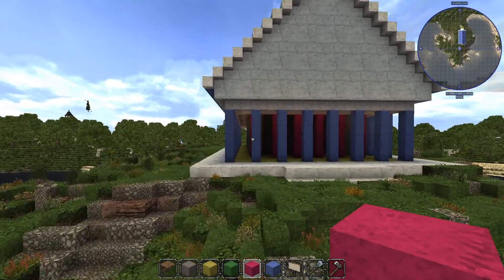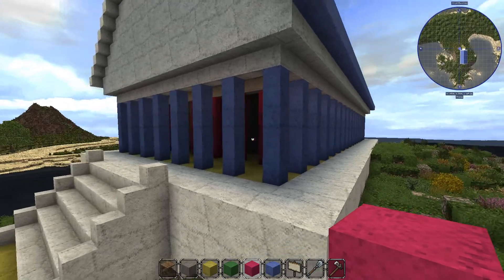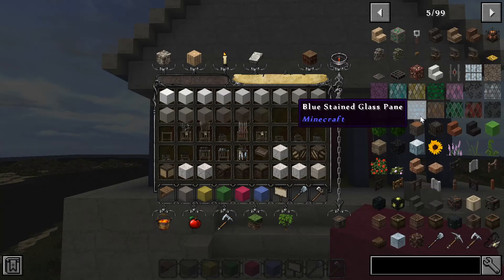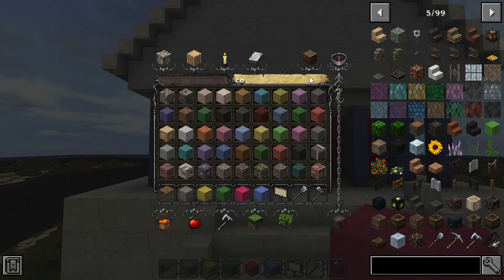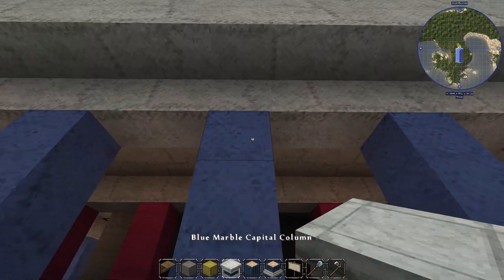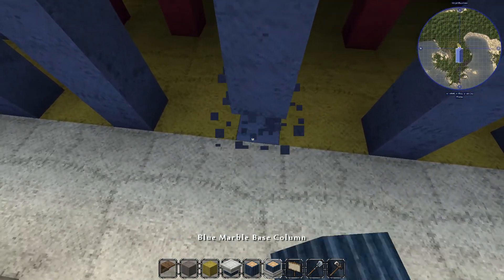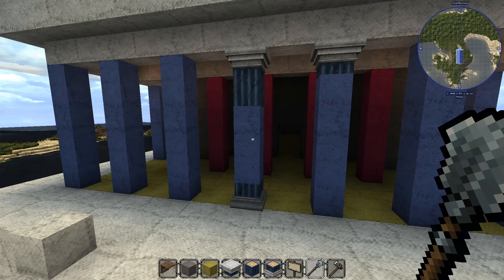So here we have the Parthenon-inspired looking temple. These blue wool columns — I know they look really snazzy — but they are going to be columns. If you've never used the Conquest Reforged mod, there is tons of stuff. And it usually works better if you can spell. If you guys have never used WorldEdit, you need it in your life. It is amazing.